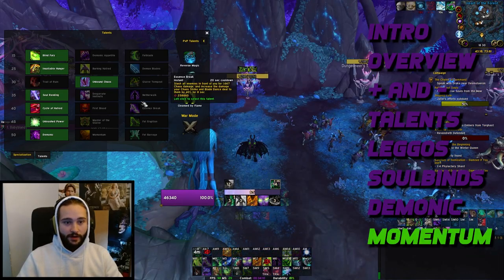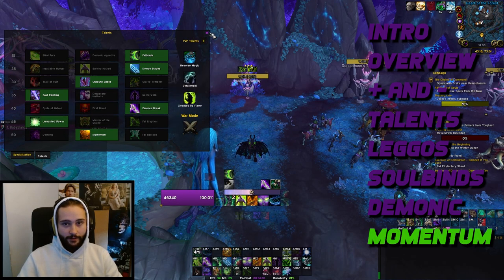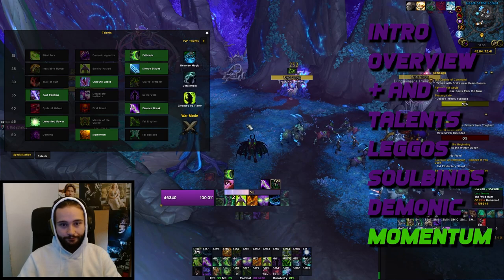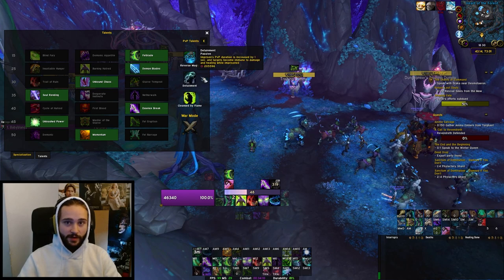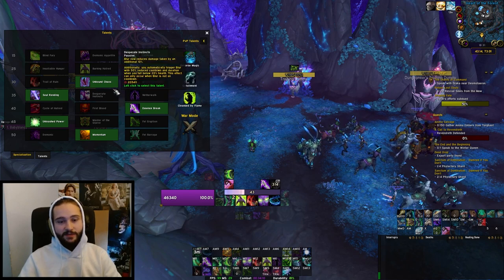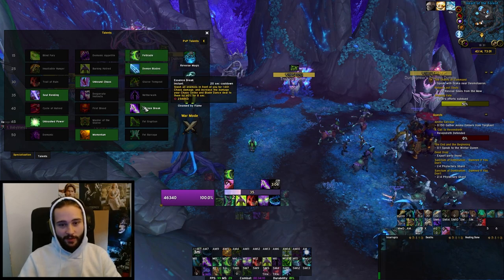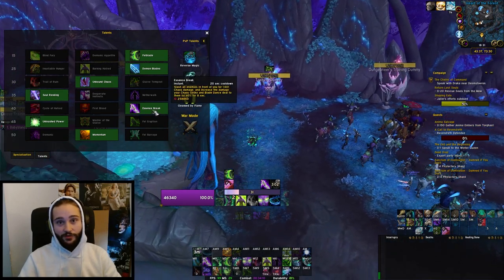Moving to Momentum — the actually interesting playstyle. We now have a new generator called Fel Blade and no longer have Demon's Bite, so we can't just spam-generate. We have to think a bit more. We still have Unbound Chaos. Essence Break is our big new talent — 20-second cooldown and our main burst window. We want the Momentum 15% damage buff going into Essence Break, and we want a lot of fury going into Essence Break.